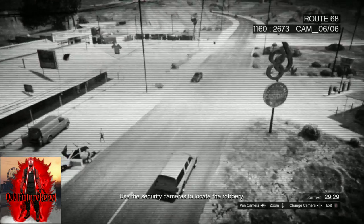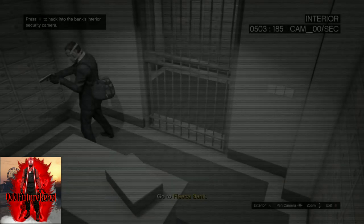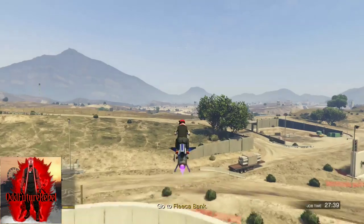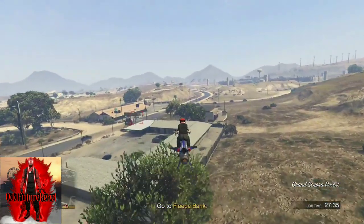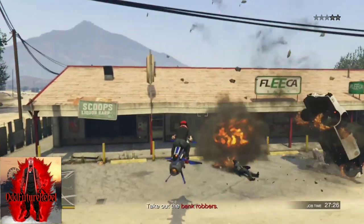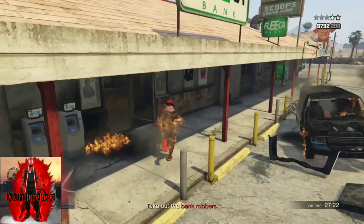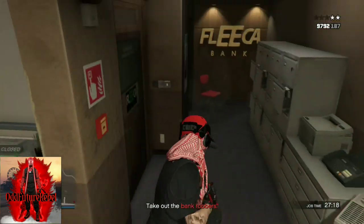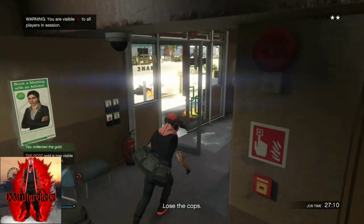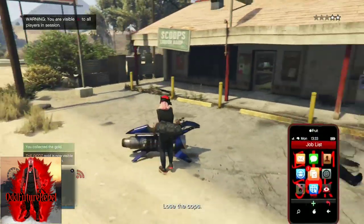It doesn't matter where the duffel bag is located — there are different locations and the duffel bag will still work for the glitch. It also doesn't matter if you die during the mission or drop the duffel bag; the glitch will still work. Find and locate the duffel bag and make your way to pick it up. After you locate it, make your way over to the bank, kill off the police officers, the juggernaut, and the two bank robbers inside. Enter the bank and pick up the black duffel bag. Once you pick it up, you can lose the cops — I recommend calling Lester to lose them quickly.